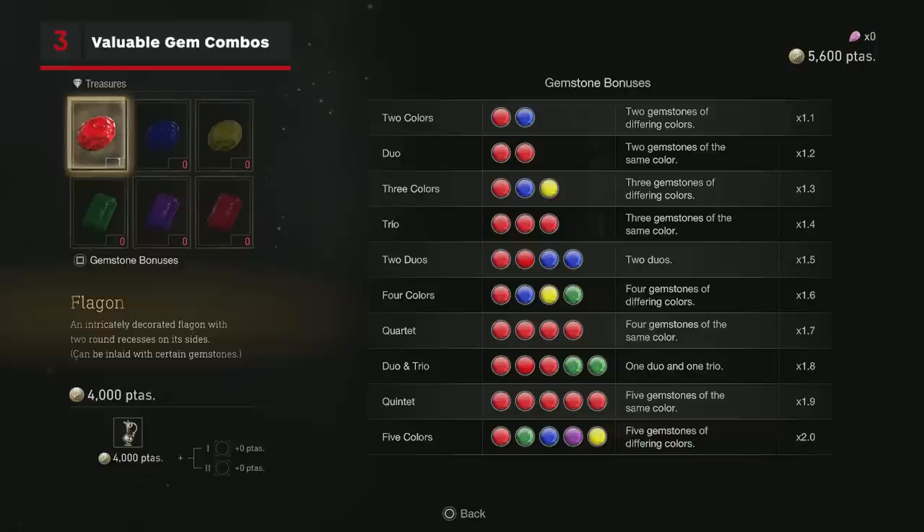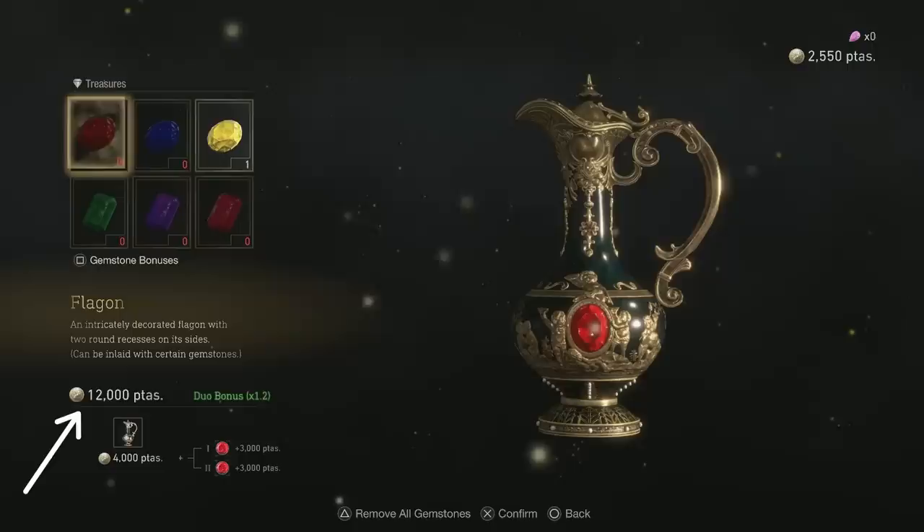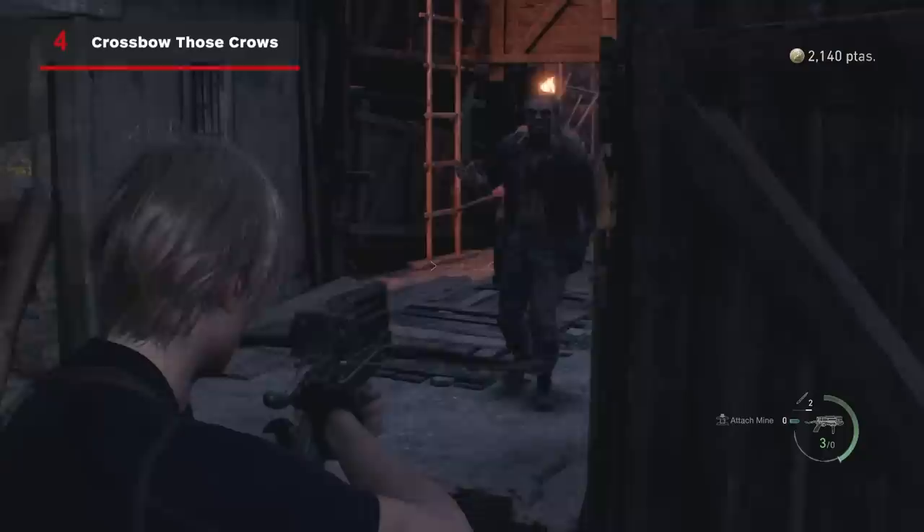As we're talking about gemstones, be sure to take a look at the list of gemstone combination factors, as understanding which combos are worth what can help you make the most of each treasure. Some gems are worth more than the combo benefit you may unlock, so pay attention to the value of the treasure as you add your gems to make the best sale to the merchant possible.